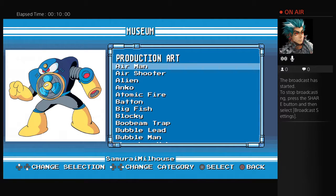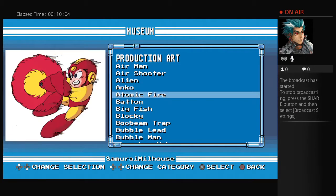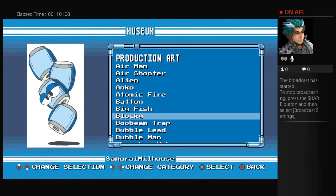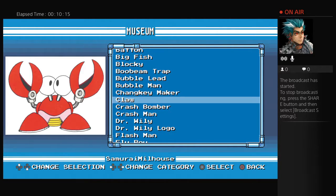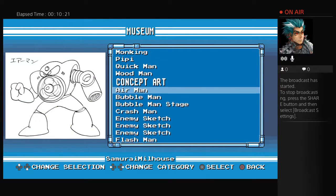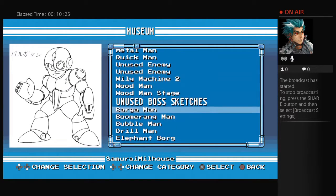This is the museum I talked about earlier. As you can see, you've got a great collection of artwork for the enemies and characters in Mega Man. It's really good that they have all this artwork available, but at the same time I think it's a little bit disappointing that they released all of it so early.